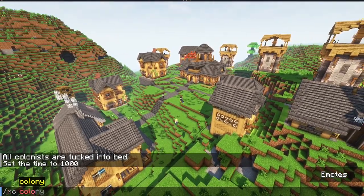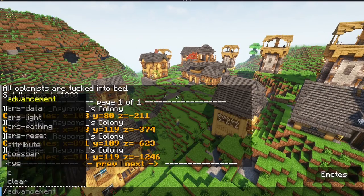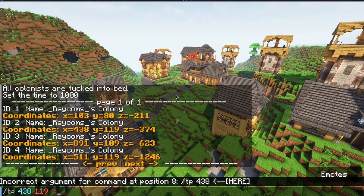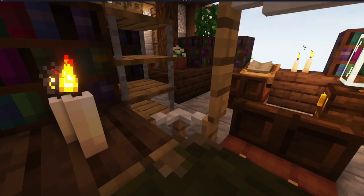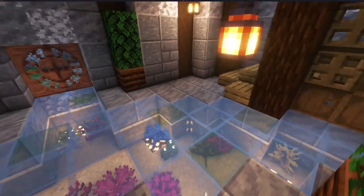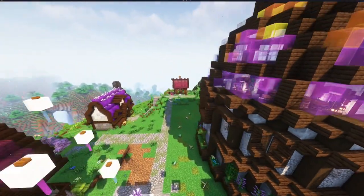We move on to the second colony — doing a quick teleport — and we end up inside the town hall. This is the MineColonies Fairytale style.